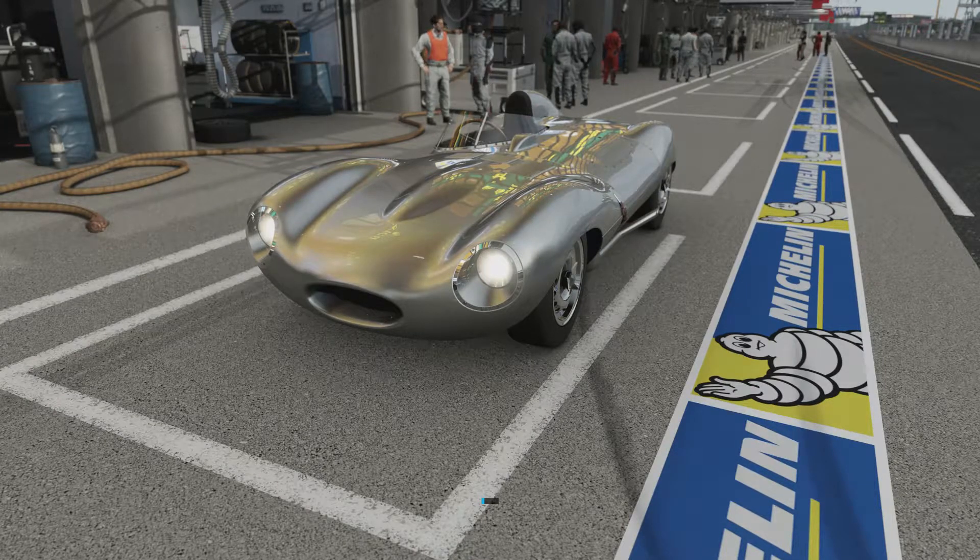Welcome everybody to How Fast Will It Go, and today we're dealing with the 1956 Jaguar D-Type. This has 1,182 horsepower and 837 pounds of torque from a twin-turbocharged V12 engine, and the car itself weighs 2,533 pounds.